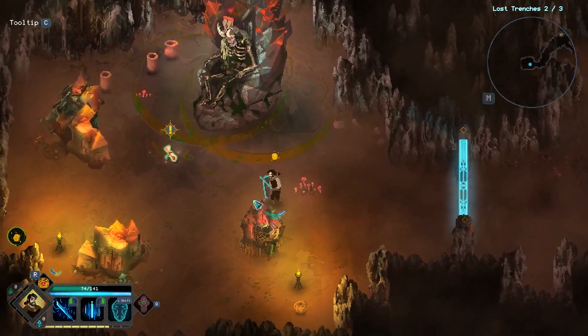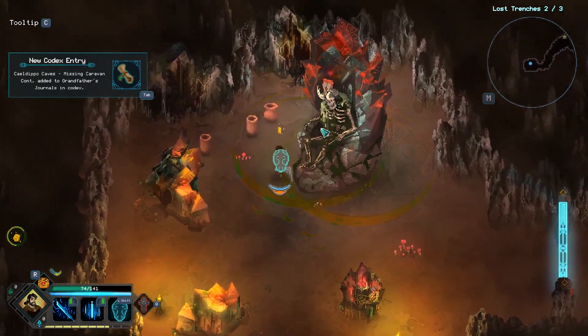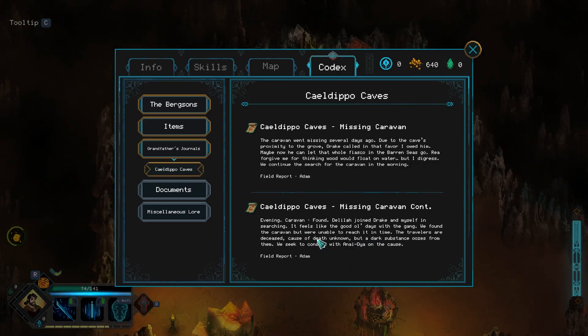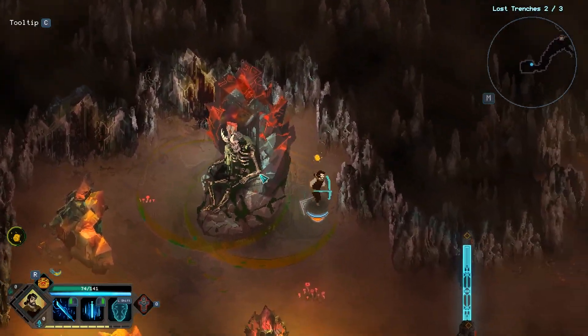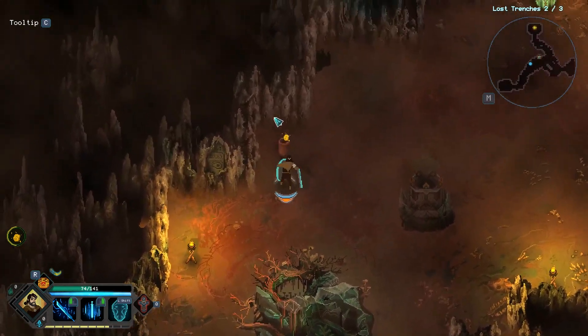I could really use some potions. We found a journal — so more of this, more missing caravan I guess. Evening, caravan found. Delia joins Drake and myself in searching, it feels like the good old days with the gang. We found the caravan but were unable to reach it in time. The travelers are deceased, cause of death unknown, but a dark substance oozes from them. We seek to consult with Anniadiah on the cause. So I guess those journals are going to catalog the storytelling of where the corruption came from.